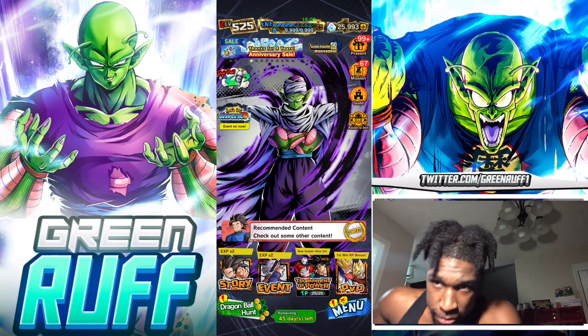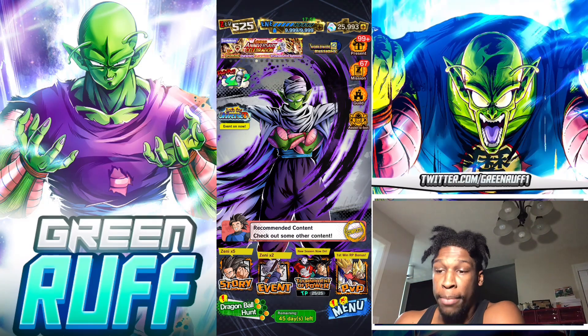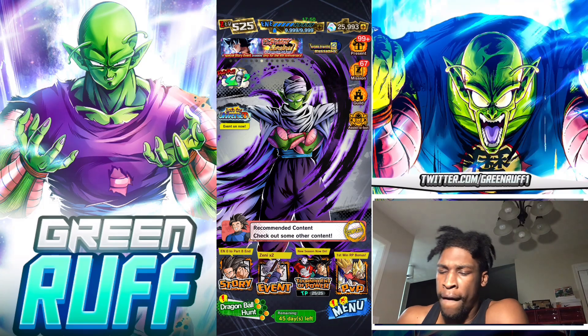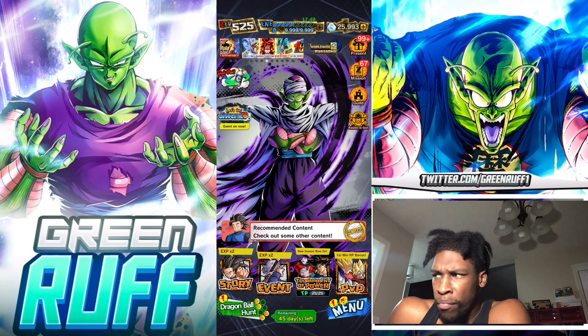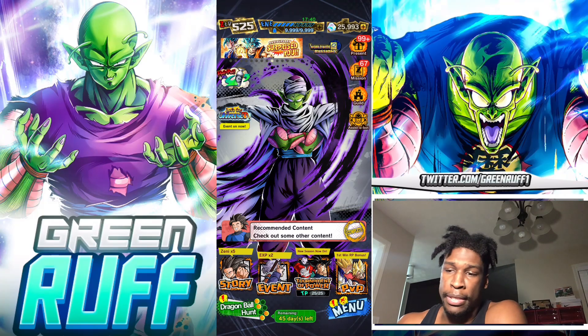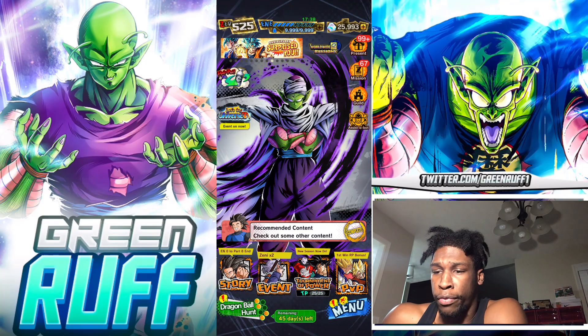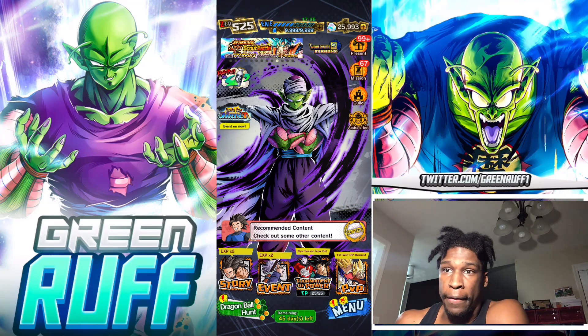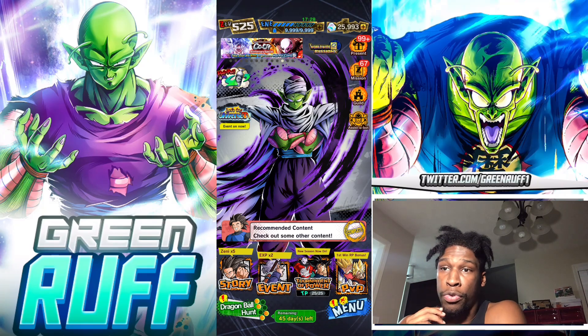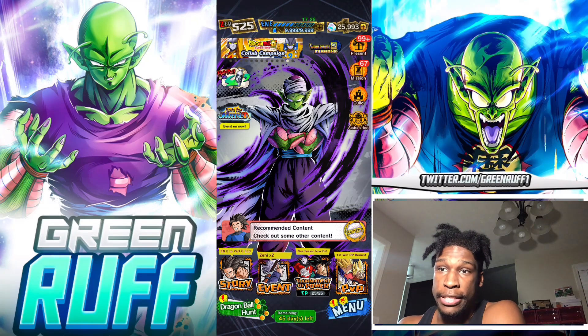Today we're going to be making an updated equipment guide. I've made a couple of these already but the last one was in 2022. You guys wanted me to make an updated one, more specifically on how to get Z's and Z pluses. You can get S rank pretty easily, but with the increased erasers and the guaranteed slot system, you can definitely get Z's and Z pluses easier than before.